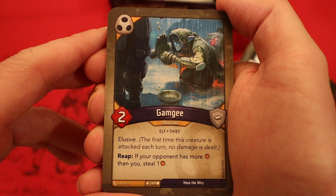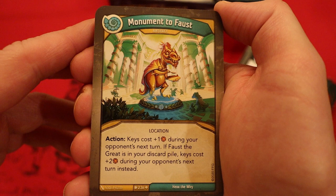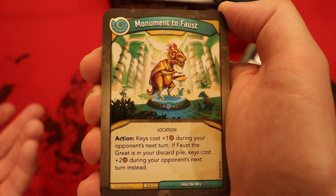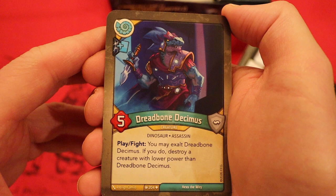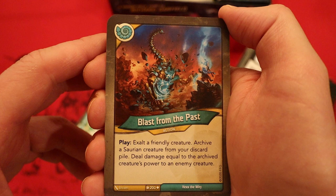Now we're on to the Saurians. Monument to Faust — artifact. Action: keys cost plus one amber during your opponent's next turn; if Faust the Great is in your discard pile, keys cost plus two amber instead. This is a great card, and what makes it even greater is it guarantees we have at least one Faust the Great in here. Increasing key cost is huge in KeyForge. Hedonistic Intent — amber, heavy plate: exalt each flank creature. Dreadbone Decimus with a draw pip — five power, play or fight: you may exalt it; if you do, destroy a creature with lower power than Dreadbone Decimus. Blast from the Past: exalt a friendly creature, archive a Soryan creature from your discard pile, deal damage equal to the archived creature's power to an enemy creature.